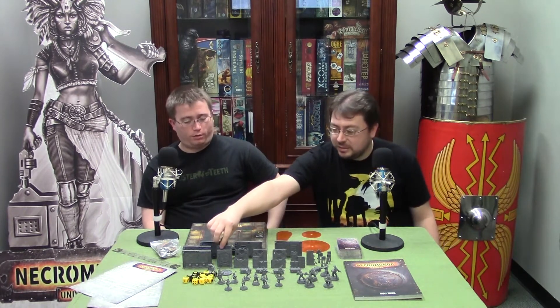The box comes with all this terrain for use with the Underhive tiles - doors, barriers, terminals, and things like that. It even has a tentacle coming out of a sewer manhole and some kind of Age of Sigmar skull thing, which we're guessing are scenario-specific pieces. There are also big doors and small doors.